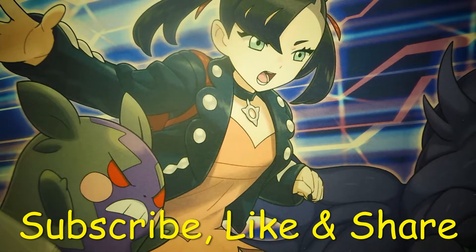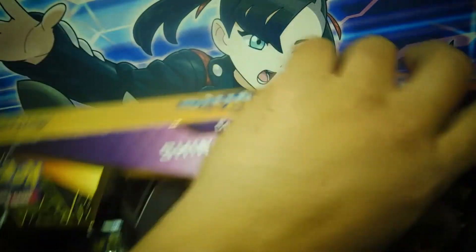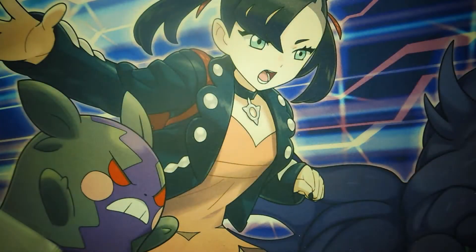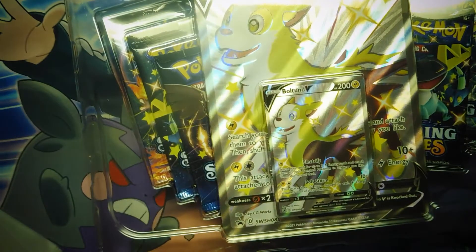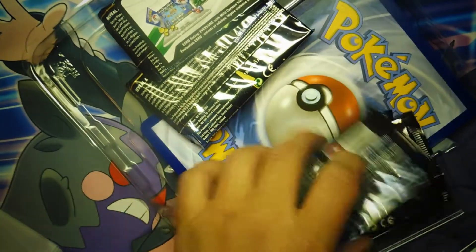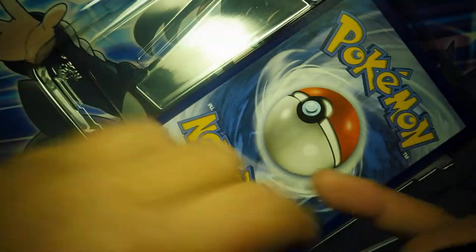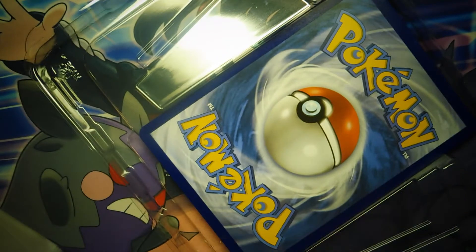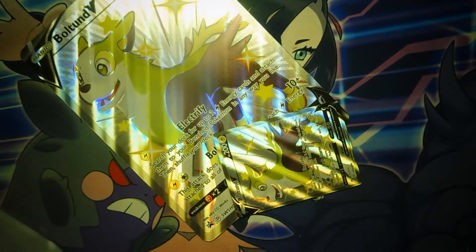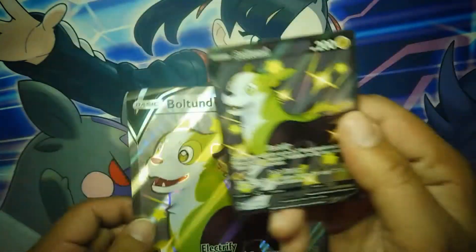What is up ladies and gentlemen, back for another short — we got a shiny Boltund box and this one is recording this time. We opened up two elite trainer boxes and this will be the second Shining Fates box you'll be seeing in the last couple days. You're gonna get five packs, a code card, and on top of that you're gonna get a Boltund, a shiny jumbo Boltund, and a little Boltund. Look at that — these cards are so cool.